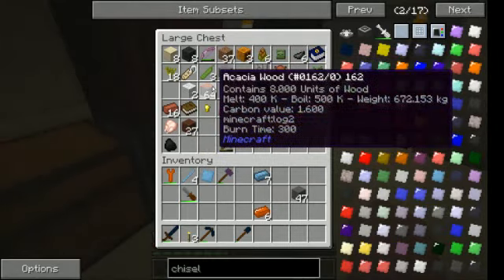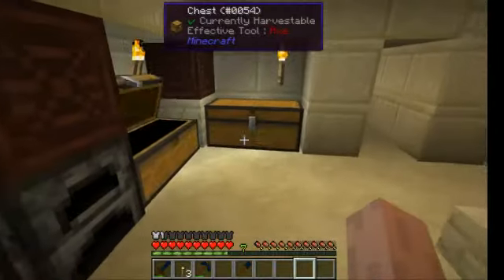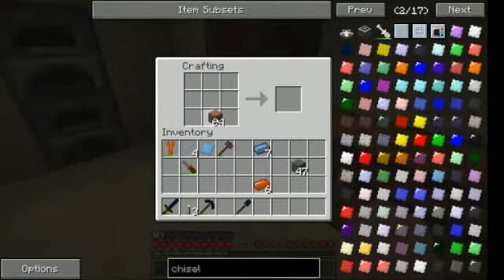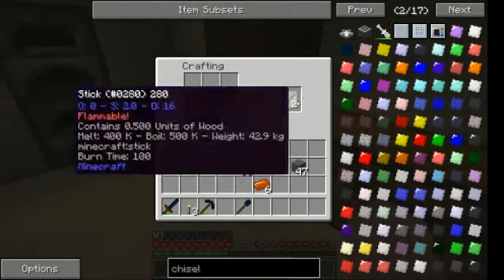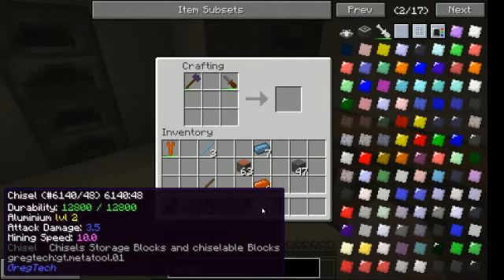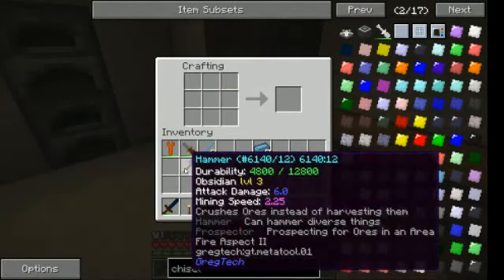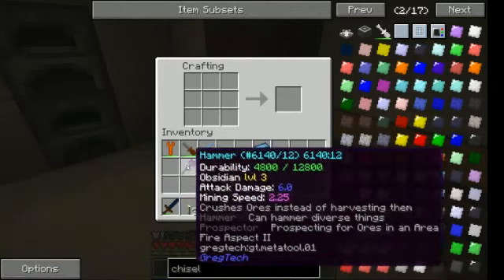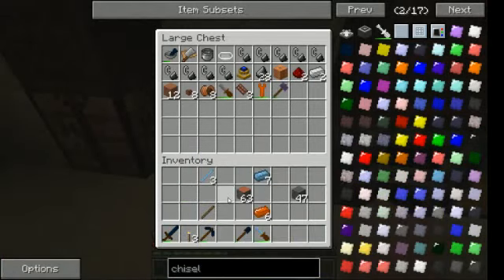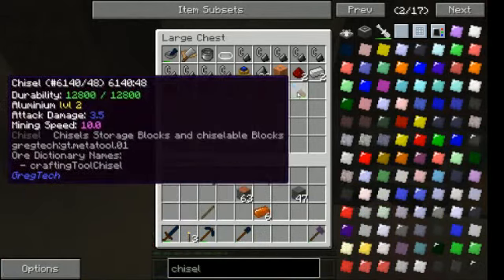My sticks are gone already — they are used up very fast. It has quite decent durability, not as decent as steel, but the same as obsidian, so that's quite good actually. Now I need my hammer and my chisel.